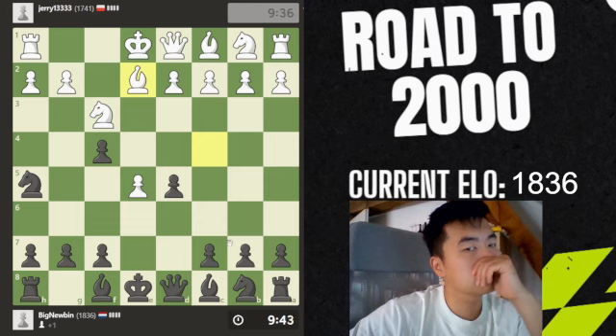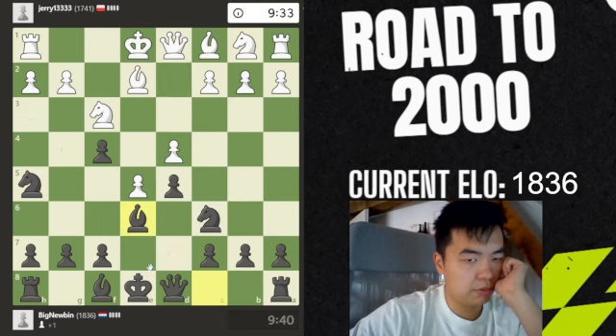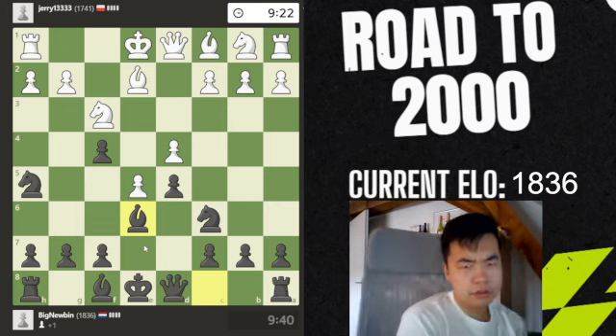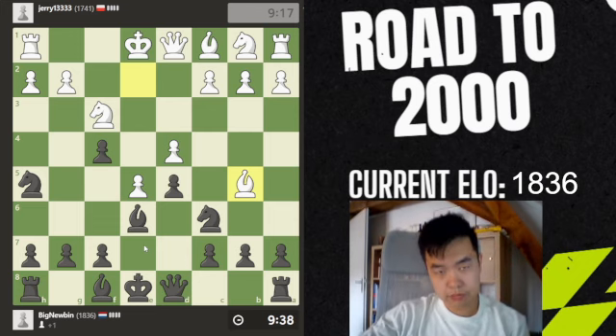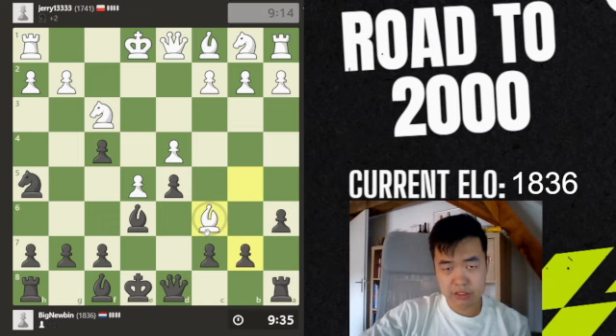He plays this — interesting. Let's attack the pawn, that seems quite logical. Develop a bishop and take our time for the rest. Like, if someone plays the King's Gambit, usually you're much better, so I assume that we are much better right now. Let's play a6, because that's in the spirit of the position.